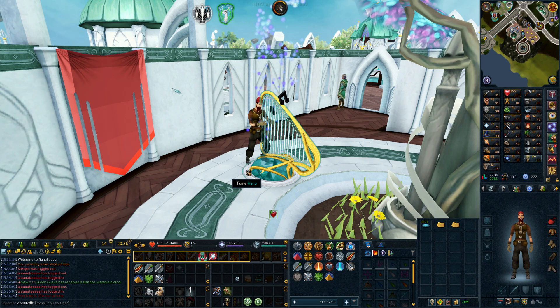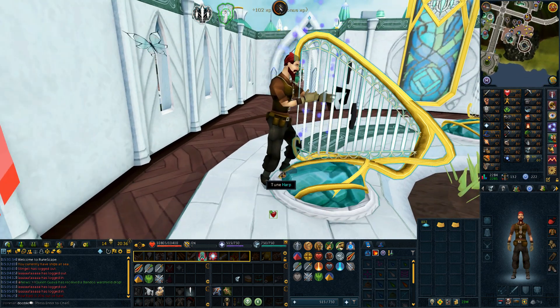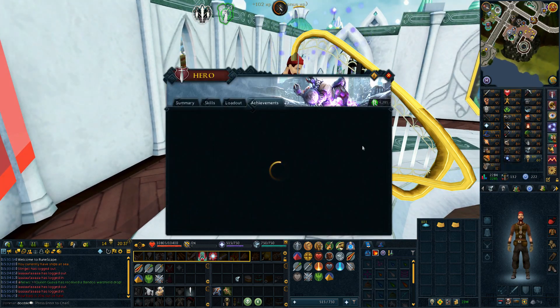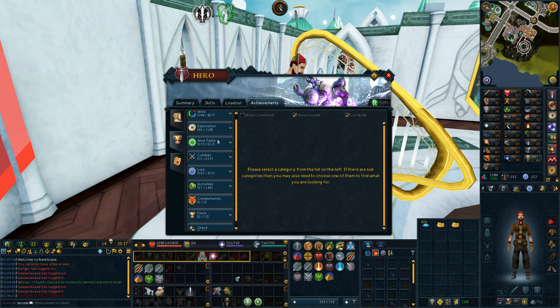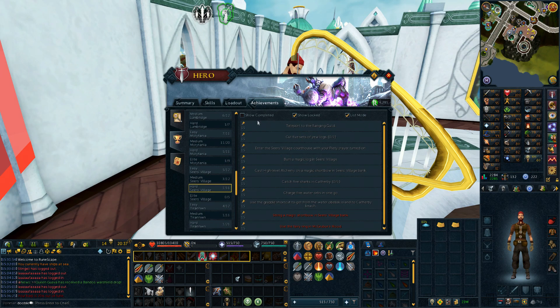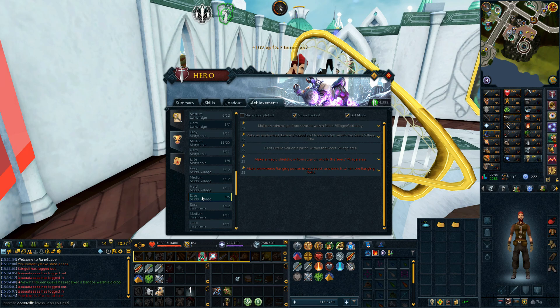I've always felt like this part of Iron Man is when we start shifting to higher and higher PVM, so things are going to get more challenging as we go forward. That means we need more upgrades, and one specifically that I need immediately is the Enhanced Excalibur. To get it you need to do the hard Seers Diary, but it becomes twice as effective from the Elites, so the goal is to knock out the hard Diary and then look into the Elites.